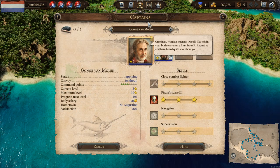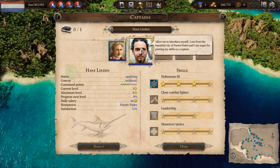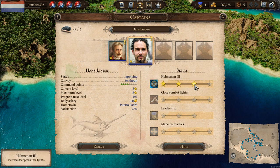Let's take a look at our captains. We could hire Gon van Mullen, who is a level 3 captain with some command points available — you do need these points in order to command any military vessels. He has some skill in pirate scare so people aren't likely to attack, but that doesn't seem extremely useful if I plan on having a military vessel anyway. This guy, on the other hand — Hans Linden — is a helmsman who can increase our speed at sea by 9%, which seems really good for military or merchant vessels alike, and is already level 3. We're going to go ahead and hire him.